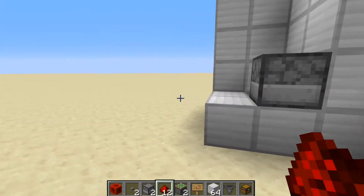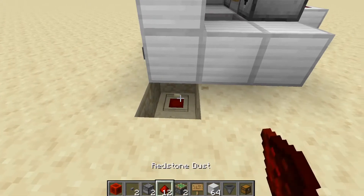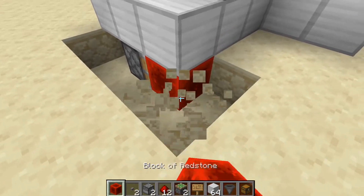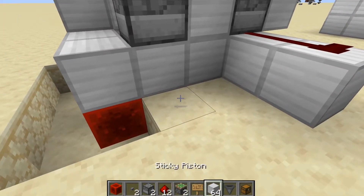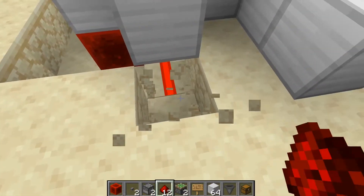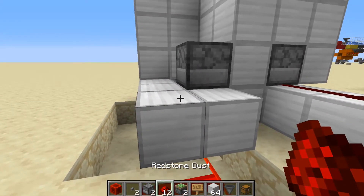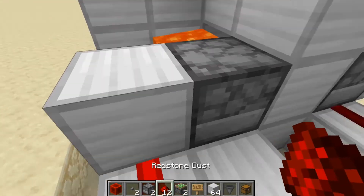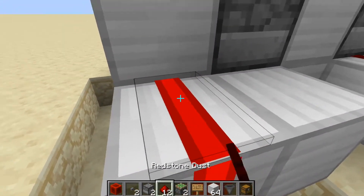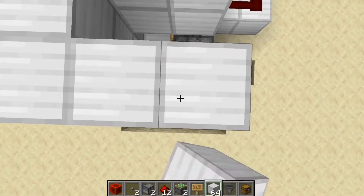On the other side, start by placing a piece of redstone dust under the block, then a sticky piston with a redstone block on its face. Then some redstone dust that comes up here and wraps around, then place a block. Make sure the lava doesn't spill out by filling in that block, then build up the side walls. And that's it done!